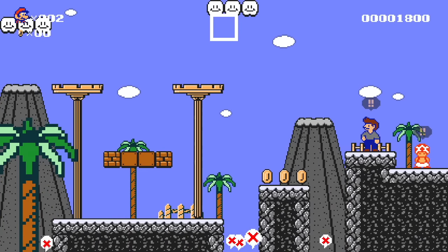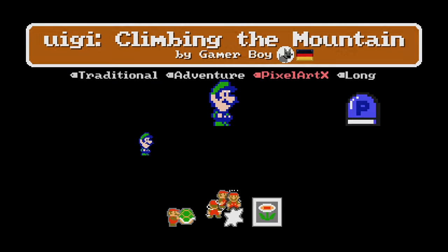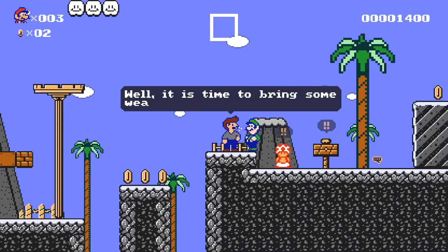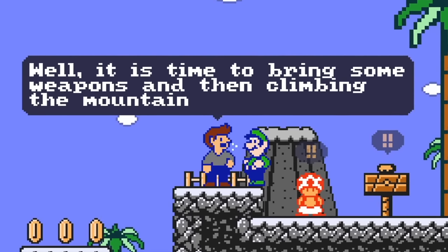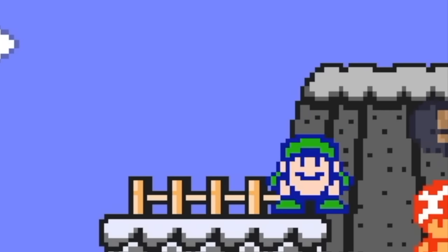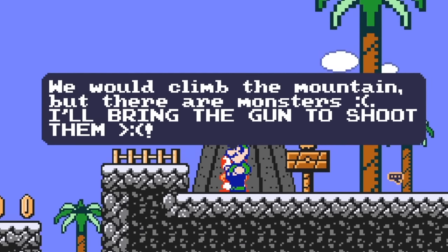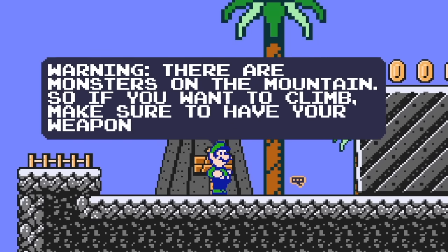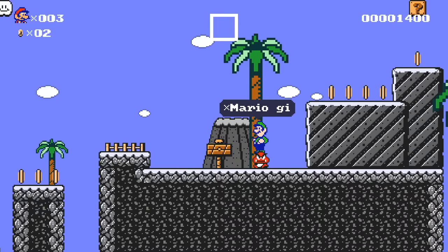We're dead — we died to literally a little tiny two-block gap. Pretty embarrassing. Okay, land here so we don't fall off. It is time to bring some weapons and then climbing the mountain. Toad says he'll climb the mountain but there are monsters — he'll bring the gun to shoot them all. Warning: there are monsters on the mountain so if you want to climb make sure you have your weapons and watch out for the monsters. Sounds like a good plan.